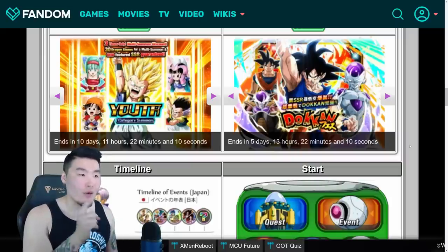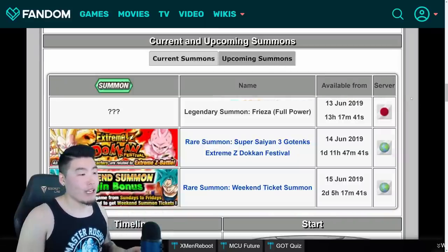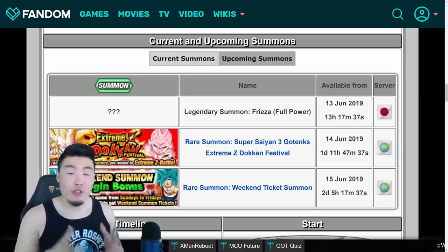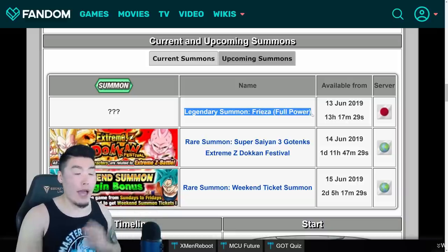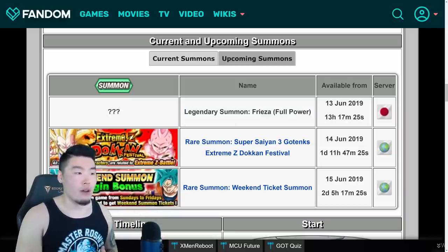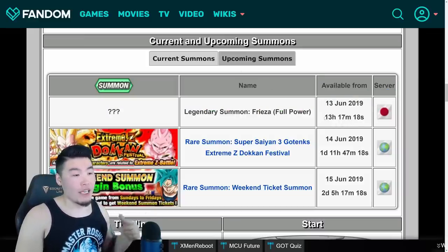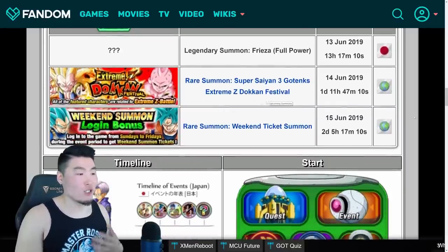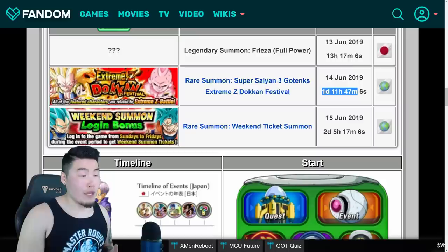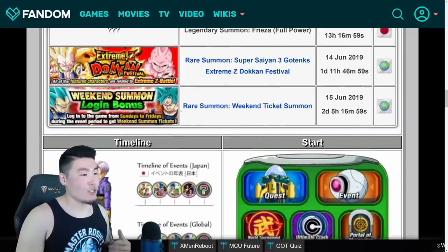If you haven't pulled this Goku yet and still really want him, you have 5 days and around 13 hours from the time this video is released. If you click on the Upcoming Summons tab, it shows release times for all known banners coming to both Global and JP. For JP, the only banner we know is coming is the Legendary Summon banner for the LR Full Power Frieza — the image is question marks because nobody knows what it'll be composed of, but it's coming June 13th, in 13 hours and 17 minutes. For Global, we have the upcoming Super Saiyan 3 Gotenks Extreme Z banner dropping in one day, 11 hours, and 47 minutes — the same time as the event and the unit itself. And lastly, there's a rare summon weekend ticket banner coming in 2 days, 5 hours, and 16 minutes.